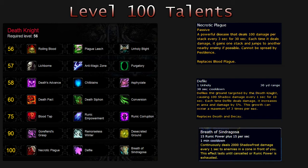Necrotic Plague, which is a passive ability that replaces Blood Plague, a powerful disease that deals 100 damage per stack every 3 seconds for 30 seconds. Each time it deals damage, it gains 1 stack and jumps to another nearby enemy if possible. This cannot be spread by Pestilence.